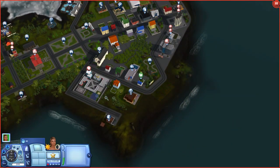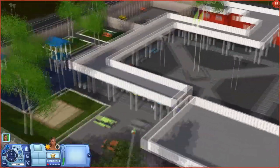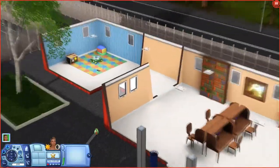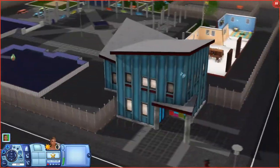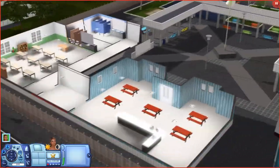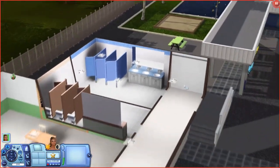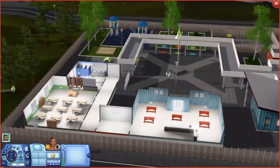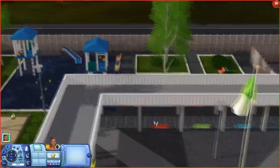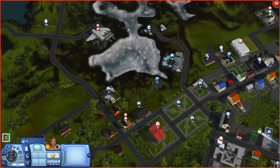Maybe we'll see some auroras, we'll see. One thing I love is the school here — it's really cool looking. There's a playground outside, and if we bring down the walls there's a little library, a place for your toddlers, and then the actual school building. There's a little extra area and it just seems more realistic to me. I love this school — it's probably my favorite school out of all of them.